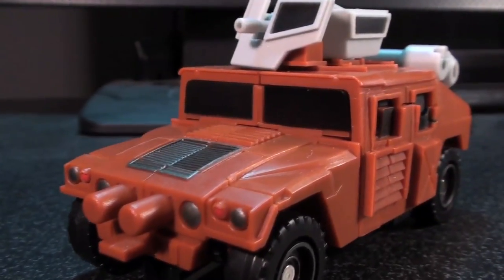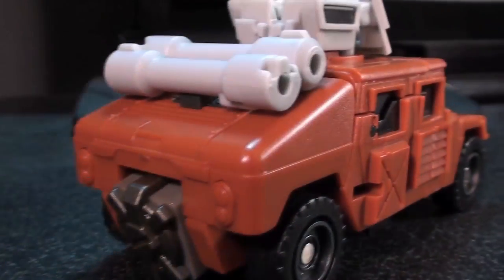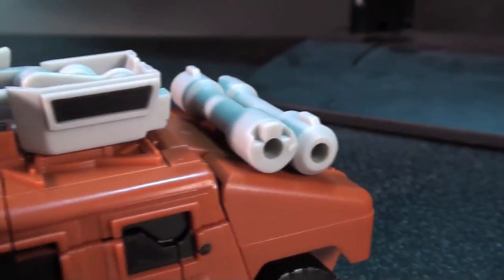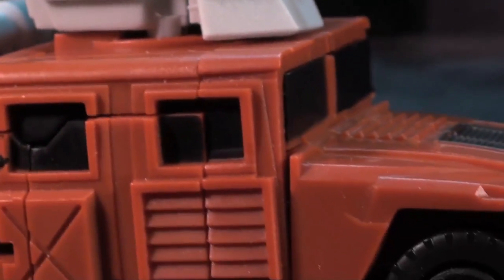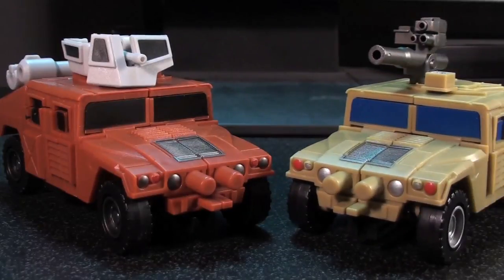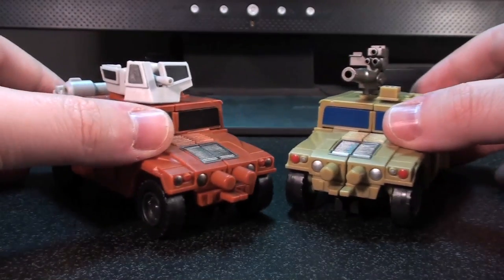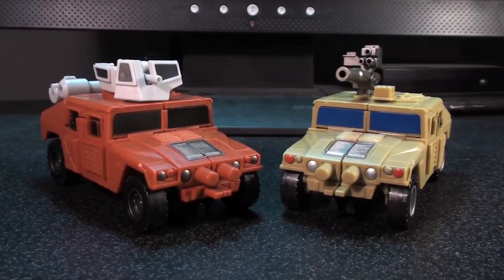Warcry's vehicle mode is very much Munitioner's in a different color. There are no different paint app schemes that I can spot — it seems to follow the same patterns, and unfortunately that does make this feel a lot more retreaded than his robot mode was. Though the addition of the bright white canisters and turret on top helped to give it its own identity, despite its somewhat repetitious nature. If you liked Munitioner's vehicle mode, you'll probably like this one. And did you know it can also roll? Put it next to Munitioner and you'll only be highlighting how much these two look almost entirely identical — the different roof embellishments give them each their own identity, but if you don't really feel that's effective, they don't do much else to differentiate.